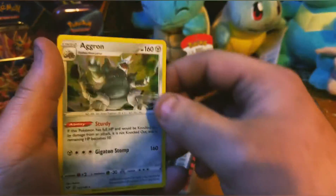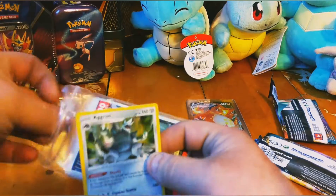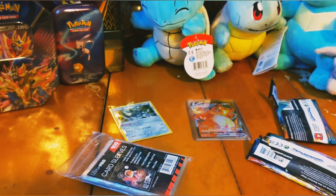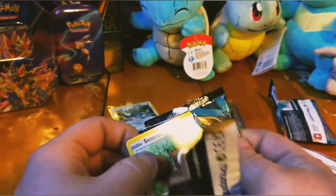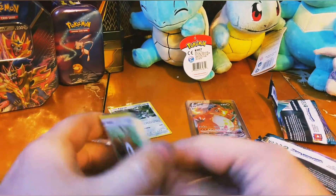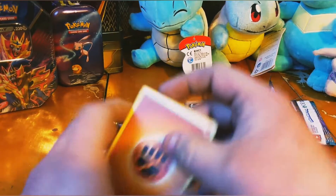And a holographic Arcanine — looks like a little holo bleed, but that is nice. Oh man — a VMAX Charizard! That is the first VMAX Charizard I've pulled out of anything. Oh that is so cool! I am so giddy. I feel like a little kid at the candy store. My hands are shaking! There's a code card for that too. Sorry, I'm just all over the place right now. That's how you start a video.